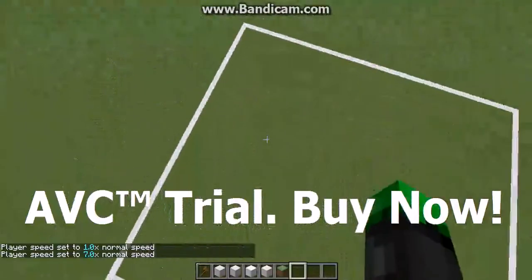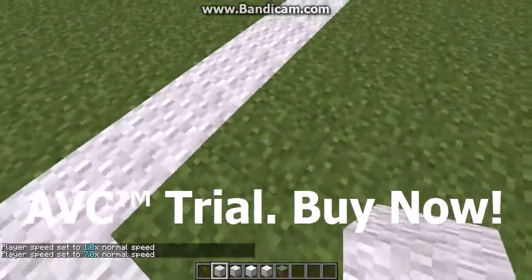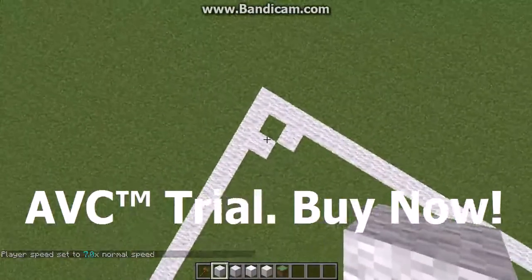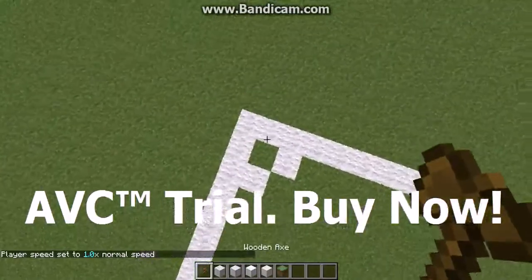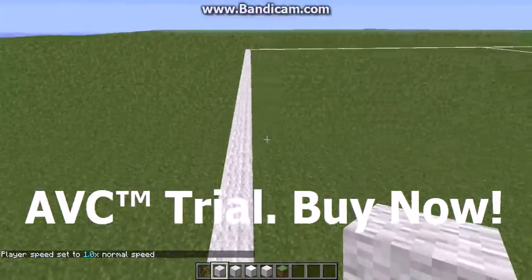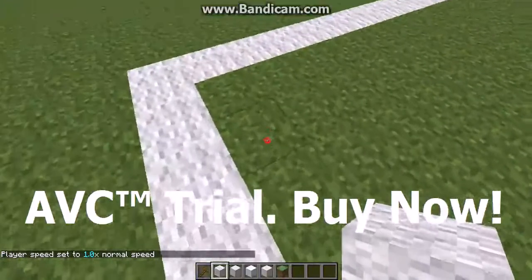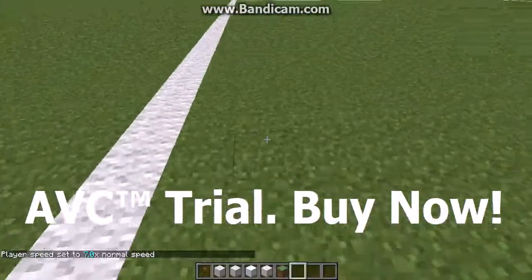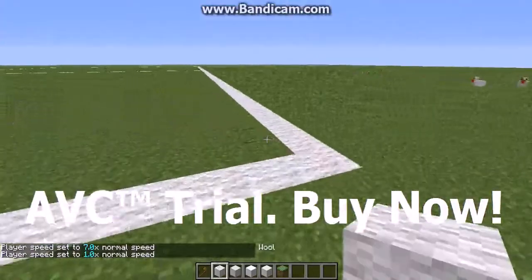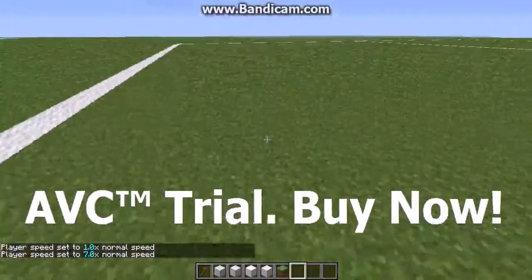Now I'm going to do the corners. I'm not going to do corner flags because that would take too long. For the corner I'm just going to leave one block here and place one there. Go over to each corner and copy this on all four corners — place the corner markers on each one.